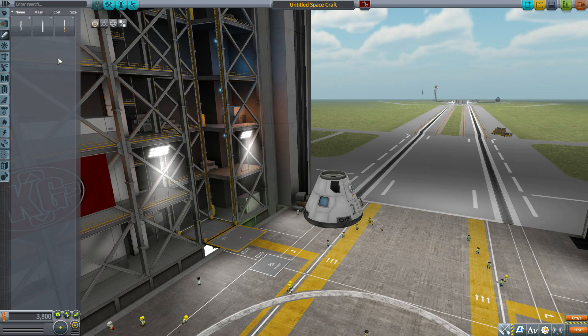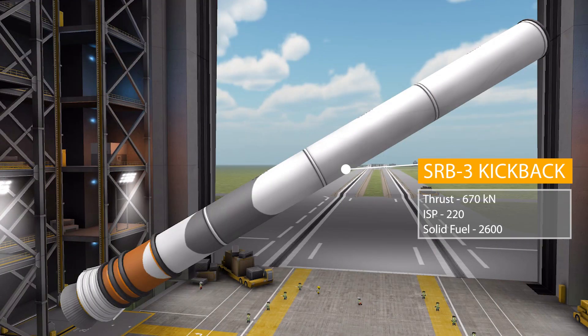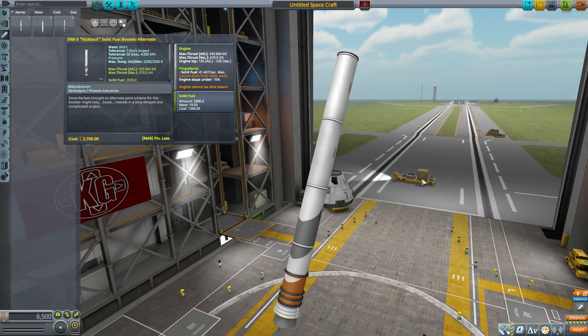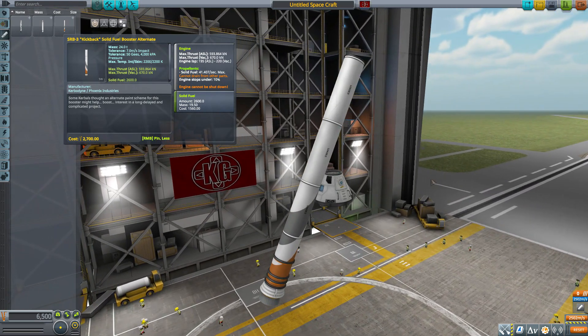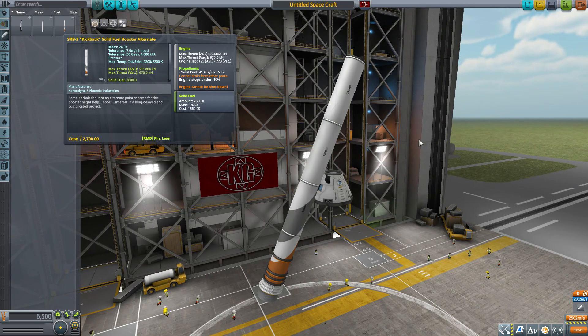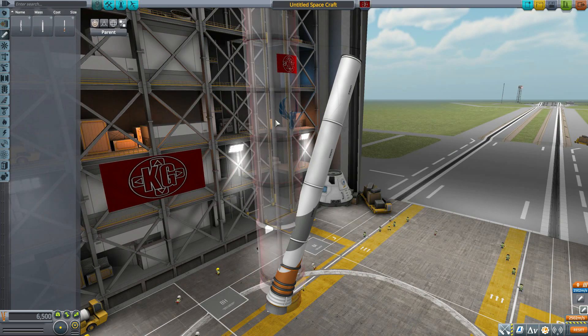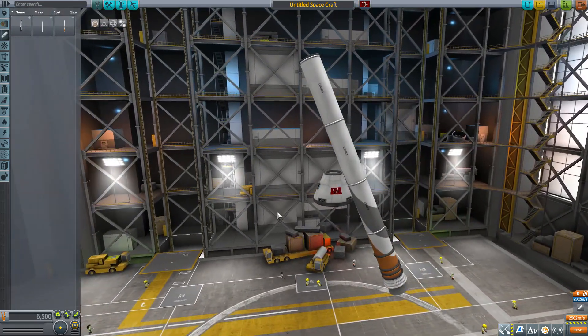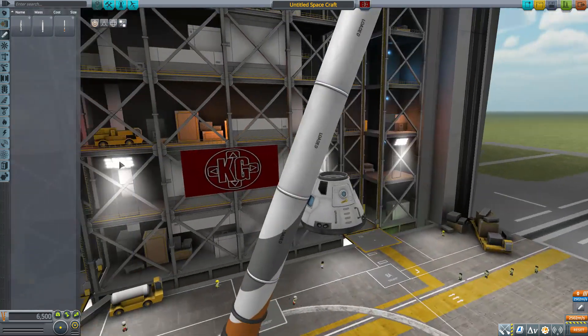The final of the three SRBs is the SRB-3 Kickback Solid Fuel Booster Alternate, which produces quite a decent amount of thrust at 670 kilonewtons with an ISP of 220, using solid fuel and holding 2600 on board. Zooming back out, we get back to that beautiful texturing and modeling I've come to really love from Phoenix Industries parts. Another large one — not quite as large as the SRB-1 — but still pretty darn good and will definitely help you get your payload into space.